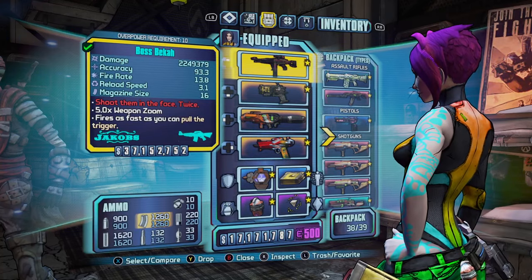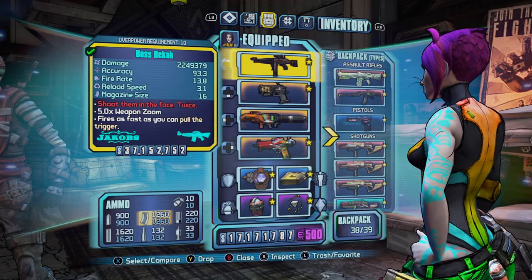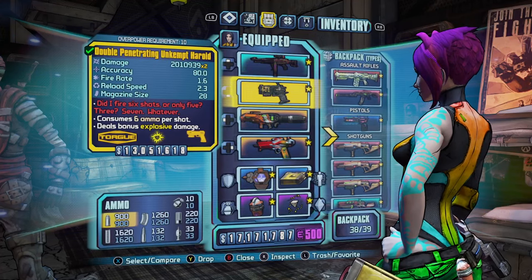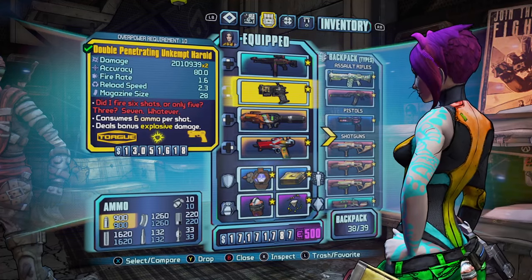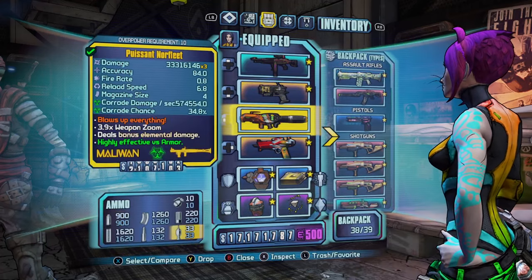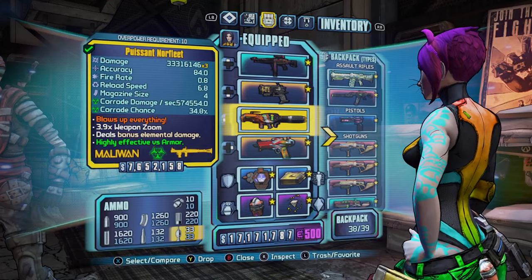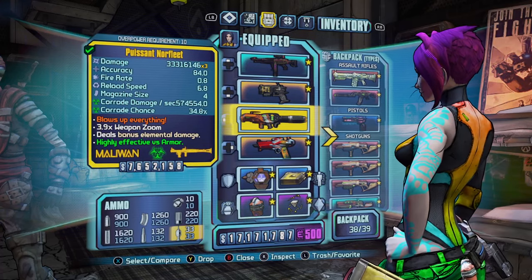For guns, I've got the Bossanova — arguably the best pearlescent in the game. I prefer the Butcher myself, I just prefer shotguns. We have the Double Penetrating Unkempt Harold, probably the best pistol in the game regardless of what people say — it just murders everything. We have the best rocket launcher in the game, the Norfleet, which pretty much destroys whole groups of enemies in seconds, especially on Salvador.